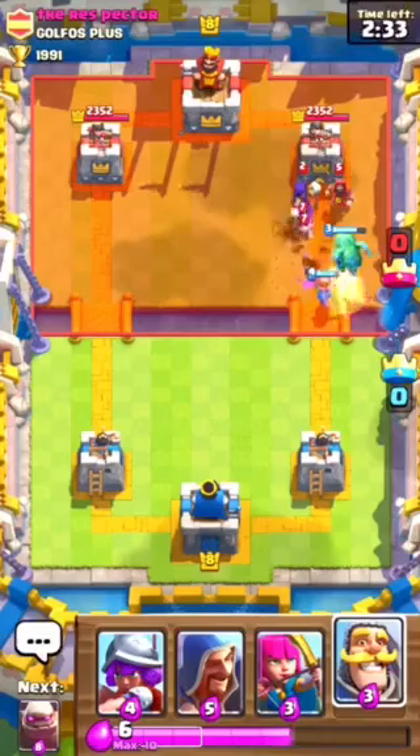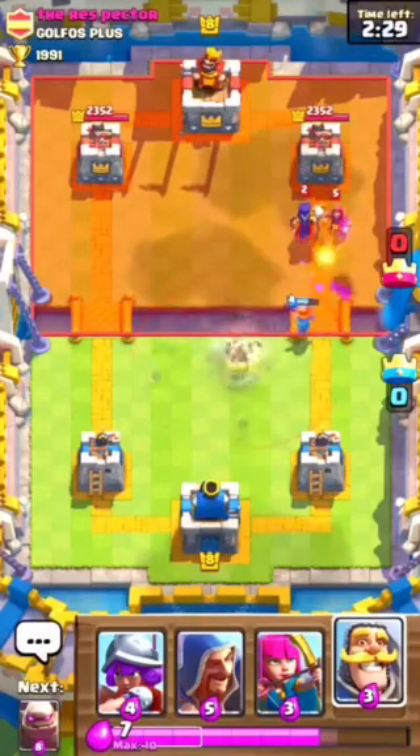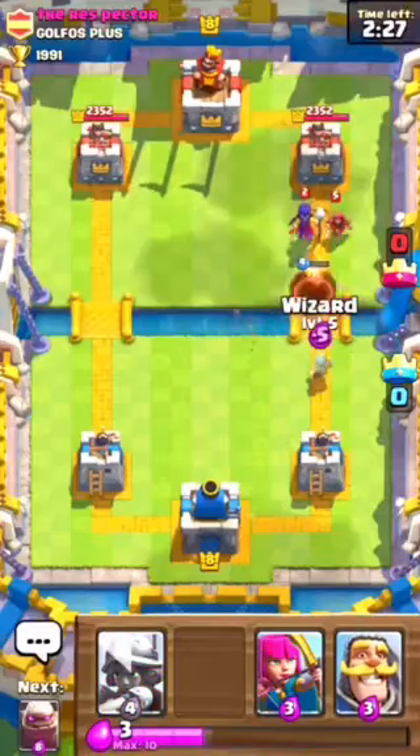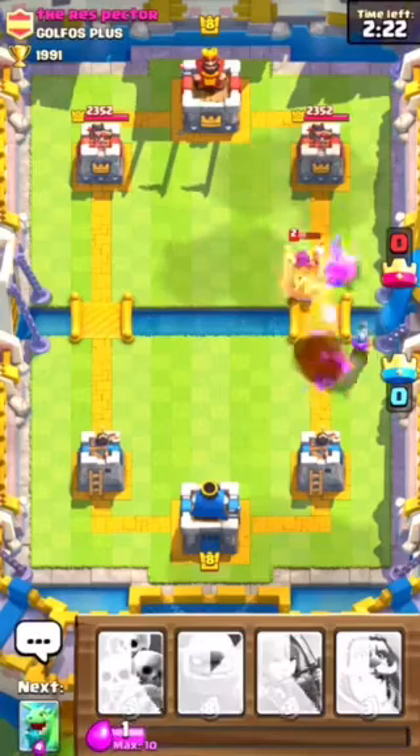He's going to place that. So we're going to place the Valkyrie. He has another Wizard which isn't good. We're going to be placing a Wizard right here and a Musketeer. Let's try to stop those.